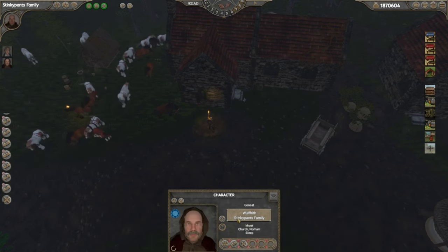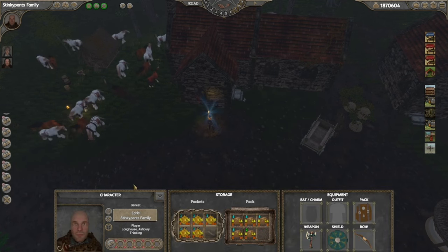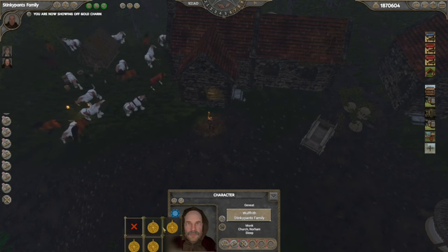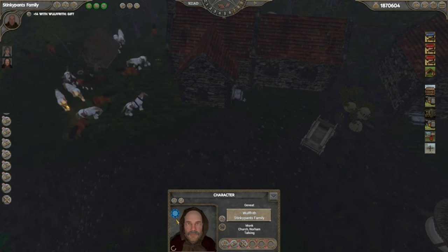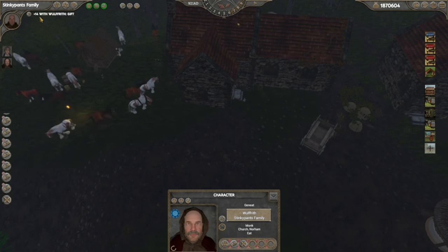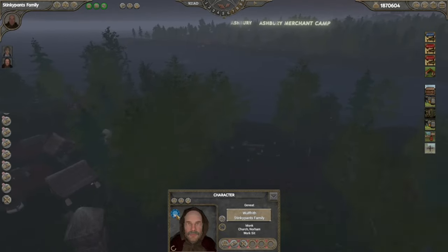This guy is sleeping right now. I'm going to right-click on him — oh, maybe I can give him an item. Let me try: click on this guy, give him an item... it worked! Here's your relationships notification: plus 14 with Wolfrith, first gift. It's now 56.